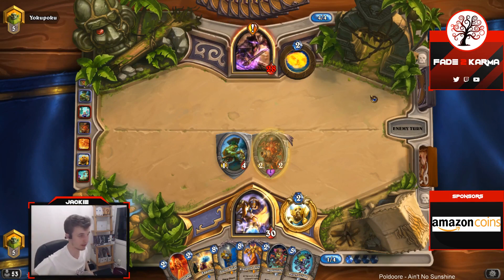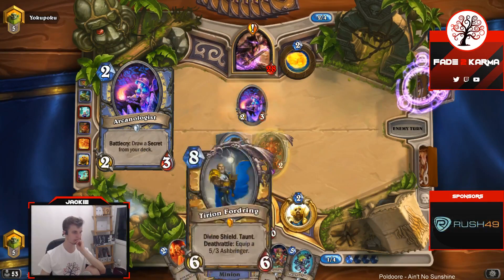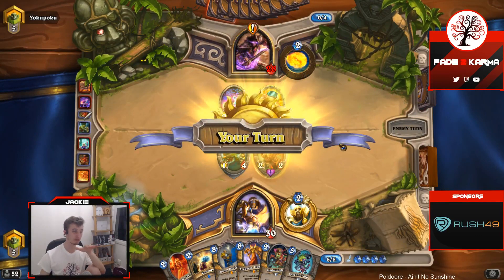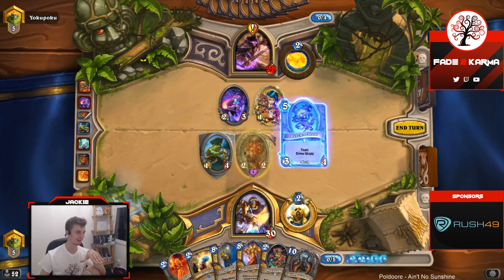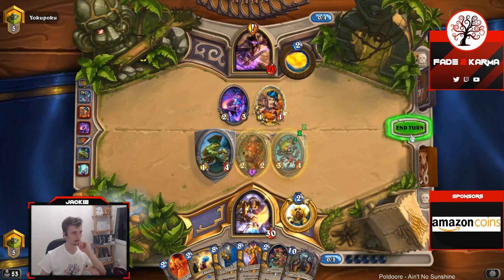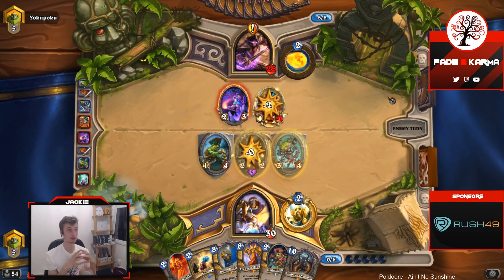Eye for an Eye could maybe do it — Eye for an Eye could give us a chance for sure. What if we play a Meat Wagon? What if we play a mid-range N'Zoth Paladin and play like Meat Wagon and Devil Saw Rig? I'm excited by that — you could play an N'Zoth buff paladin deck.